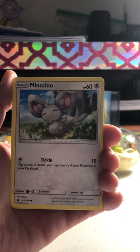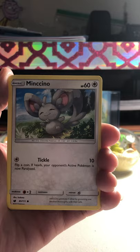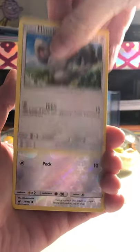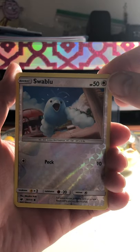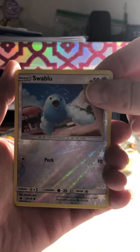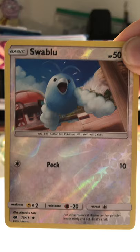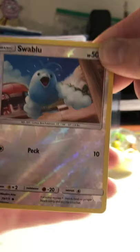We have a fat little Munchlax that looks like he needs to go on a diet, but he's so cute and he's so happy. I don't have this card - our rare is a Reverse Holo Swablu. He looks like he is scared - of what, I don't know. Maybe there's a cat nearby.